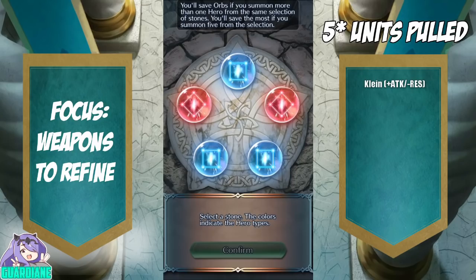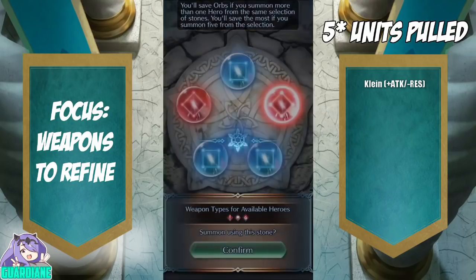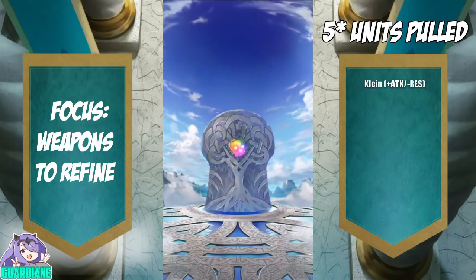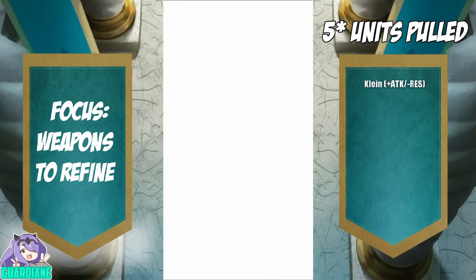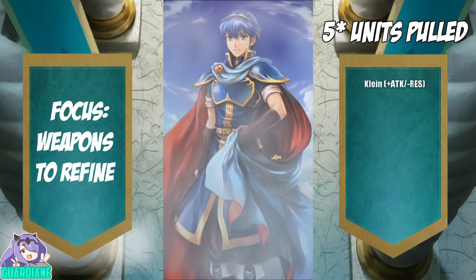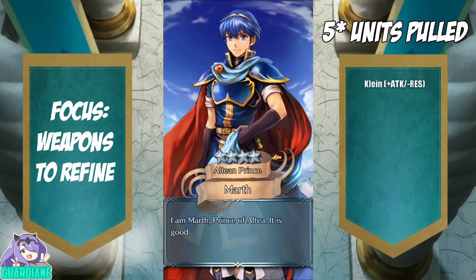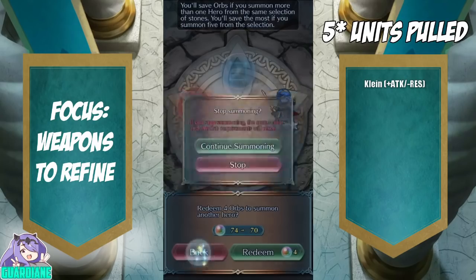There's no green and there's no colorless, so they just made my decision very easy. We're going to go for red — who knows, maybe we'll get another Eldigan. Going to be a four star — also lots of red units I'm looking for, like a Lean. Not a Marth. But we are getting a four star Marth here.